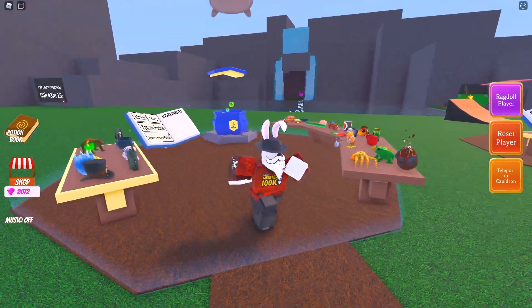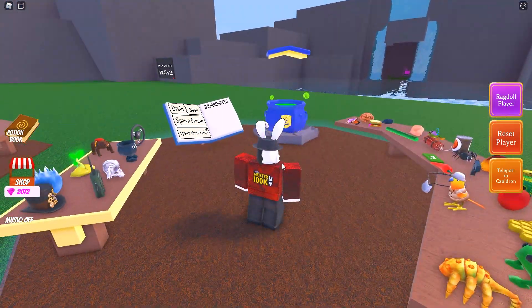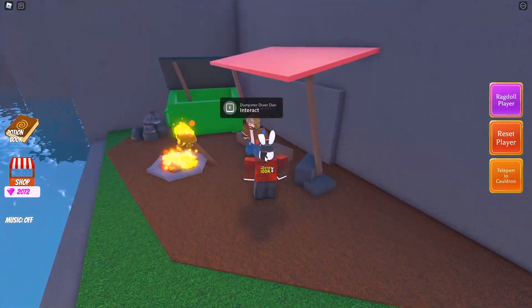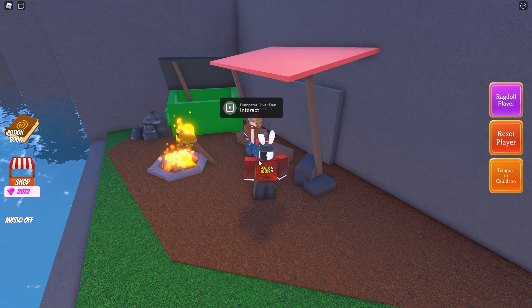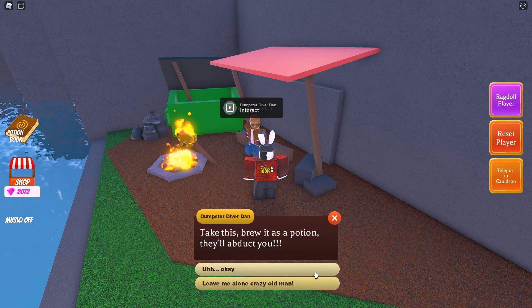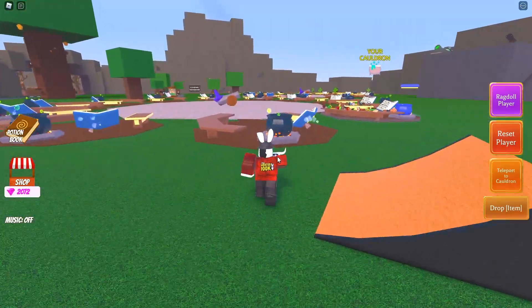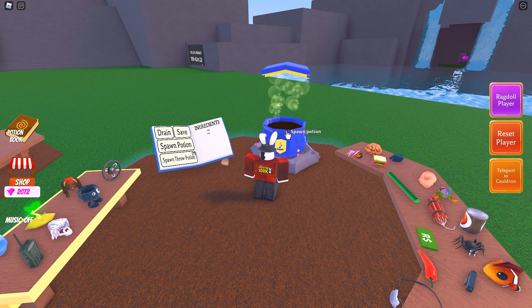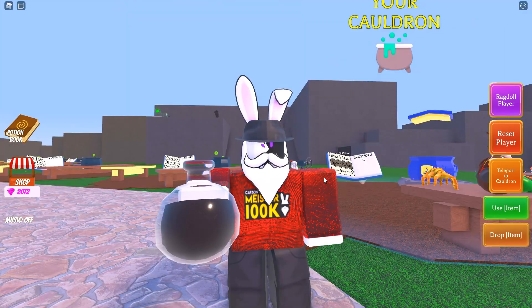Let's waste no more time and get right into it. First, we need to make our way over to Dumpster Diver Den — this is where you get started with the entire alien parasite. Once you interact with him, he's going to give you the cow head, which will allow you to make the cow disguise. Go ahead and throw it inside and grab your potion for the cow disguise.